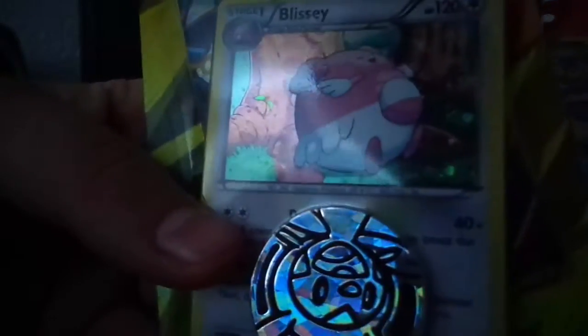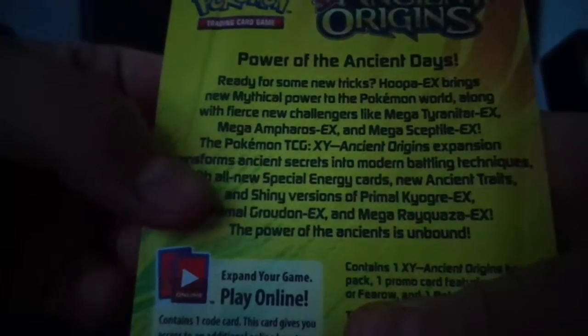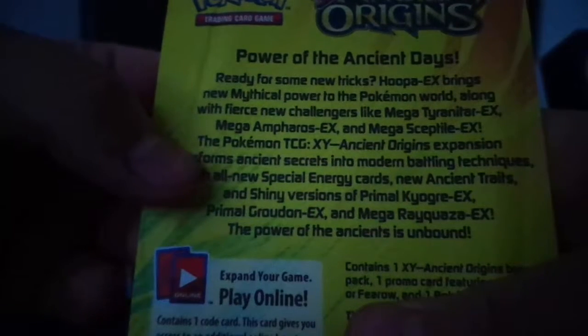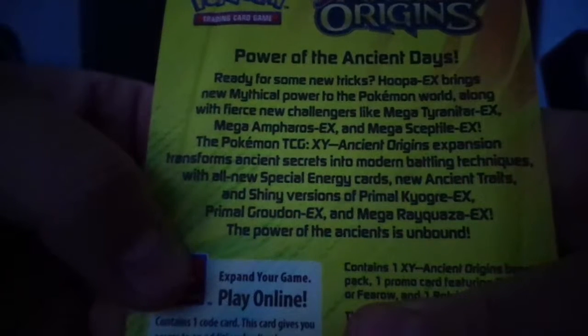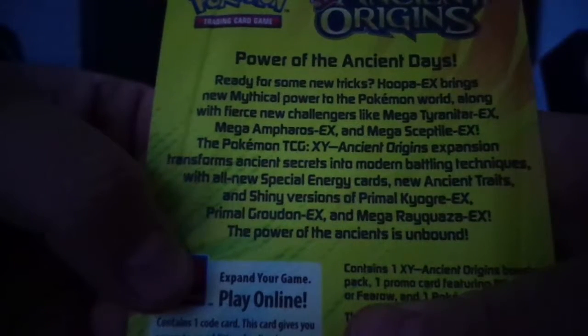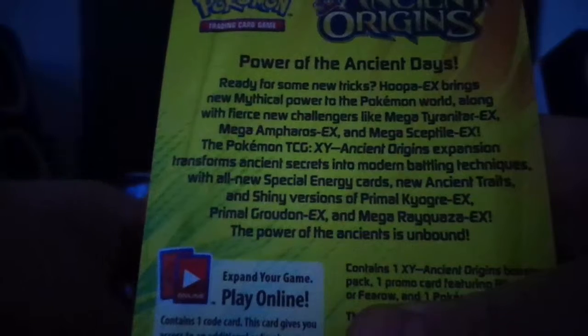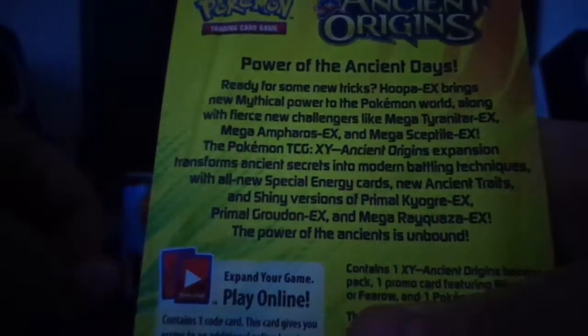So this is the pharaoh one. We got a pharaoh here, a holo. Now we got a Blissey here. This is the back and we got the story: Power of the Ancient Days. Ready for some new tricks — Hoopa EX brings new mythical power to the Pokémon world along with fierce new challengers like Mega Tyranitar, Mega Ampharos, and Mega Sceptile EX.